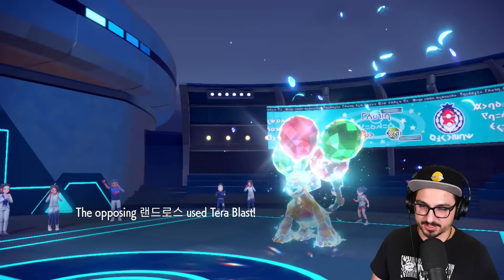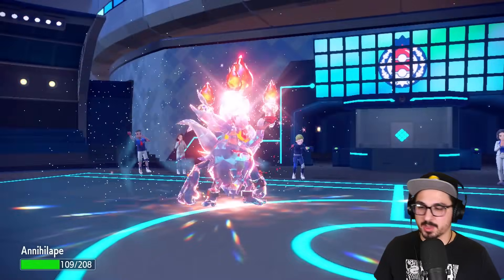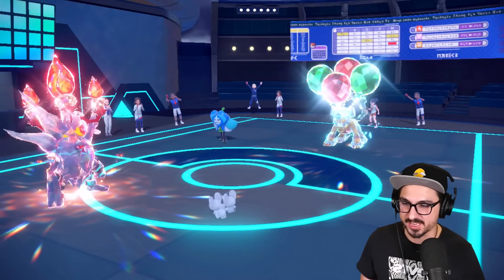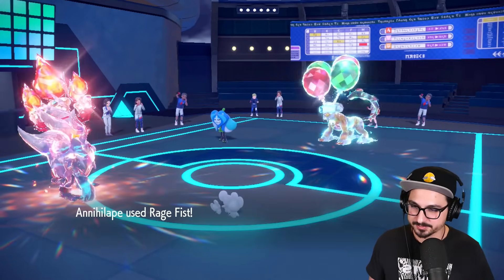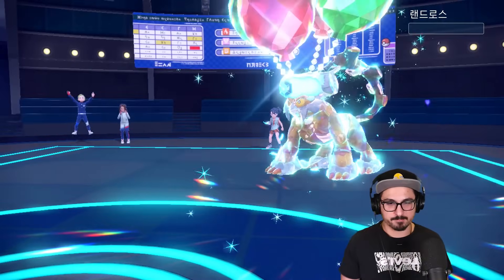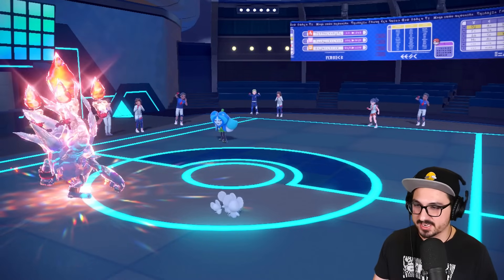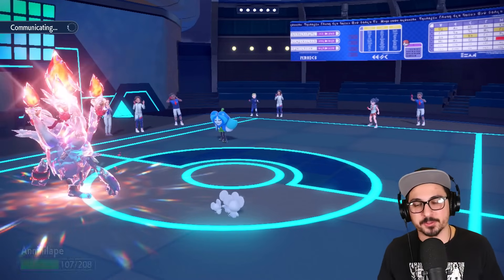Terra Blast into my Annihilape — I eat it as a Fire type, not a Ghost type. Give me that Beat Up — I'm stacked up! Fear the Ape. Max speed jolly, not a single thought in my brain. Big Rage Fist — bye-bye! Awesome, great KO for us. That's their Terastallization gone. I already know I outspeed that Ogre Pon and have nothing to worry about in that slot. Mouse House sitting nice and pretty with a Follow Me.